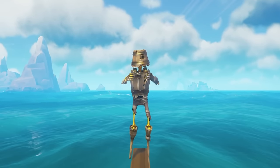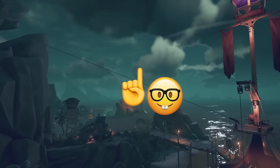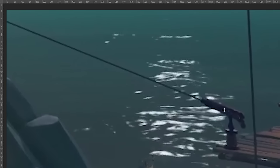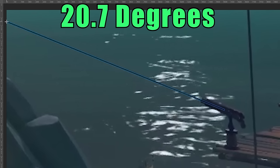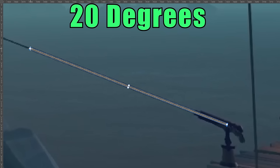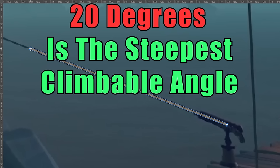But at what exact angle does it actually become climbable? According to my calculations in Photoshop, when I matched my line angle with the harpoon's line angle, I got a measurement of negative 159.3 degrees, which translates to 20.7 degrees — that was the measurement for when it becomes unclimbable. When I did the same thing with the climbable image, I got negative 160 degrees, which translates to 20 degrees. So it's safe to say that the steepest angle you can climb is 20 degrees.